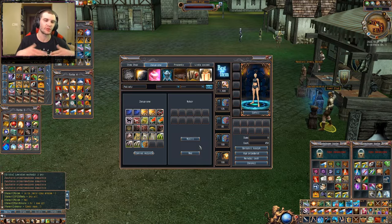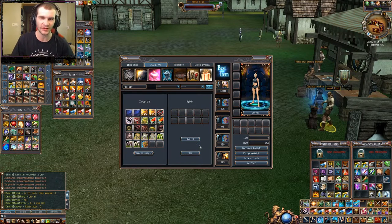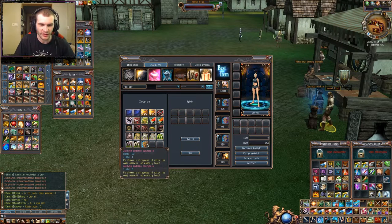Wiem, że ostatnio nie zwróciłem uwagi jakie odcinki nagrywałem wcześniej przed powrotem. Ostatnio nagrałem dwa odcinki, które już nagrałem, ale teraz będziemy szli do przodu. To było dla przypomnienia — kupiliśmy sobie zaklęte pudełko szczęścia. Po otwarciu otrzymasz 10 sztuk losowej esencji lub esencję losu.